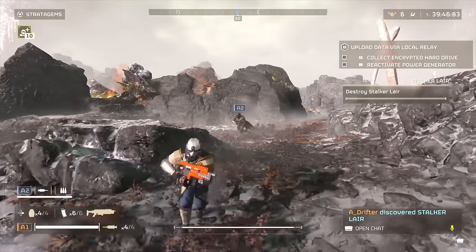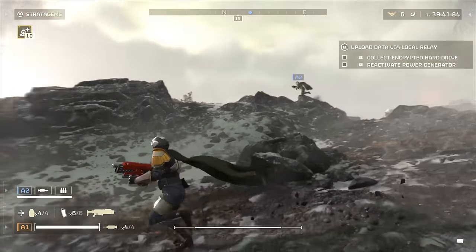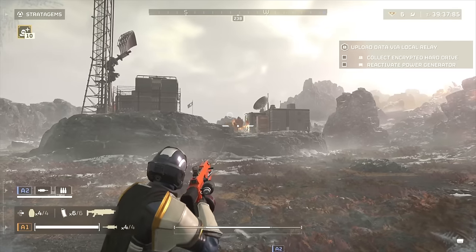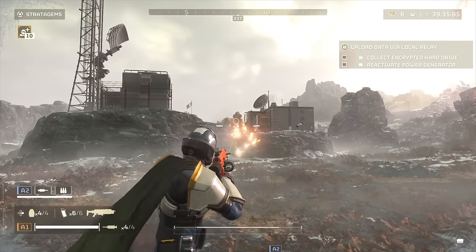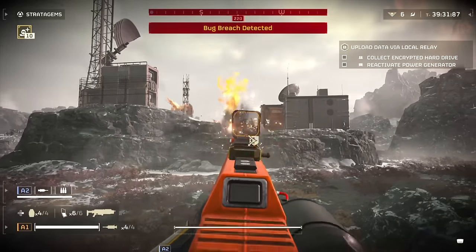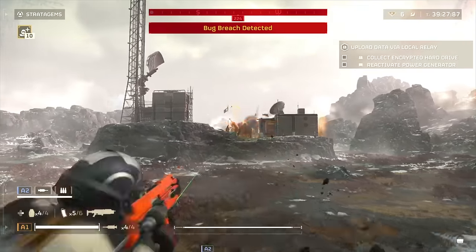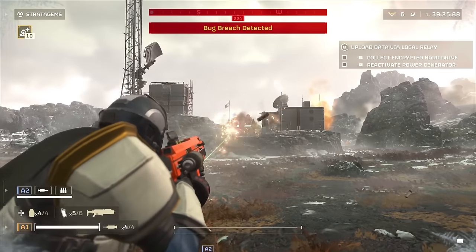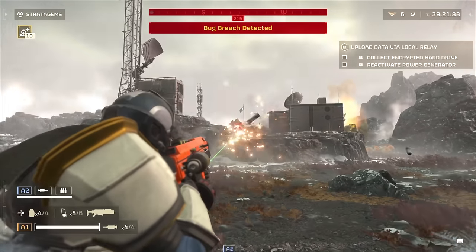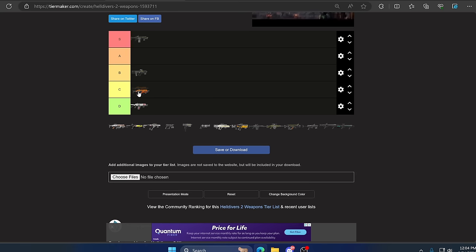Up next we have the Breaker Incendiary. This is an interesting one because it does pack some literal firepower and it's really good against bugs. However when you bring it to fight automatons that's when you're going to find yourself in trouble. It's nowhere close to the regular Breaker Shotgun even against bugs, but it can technically do more damage against Terminids with its direct impact and damage over time. Because it can still technically kill automatons I'm throwing this one in C tier.